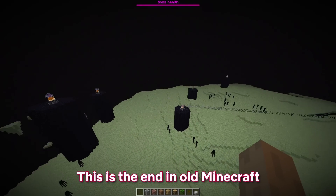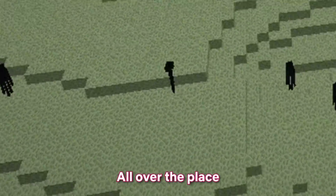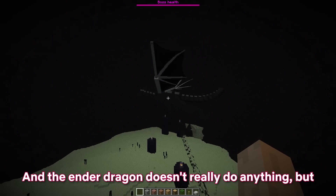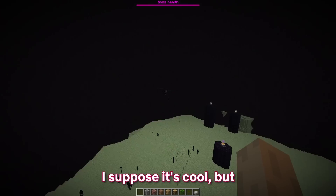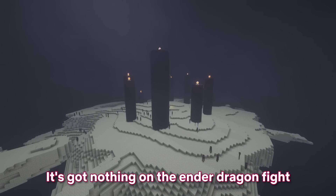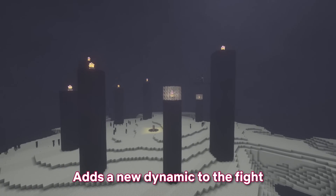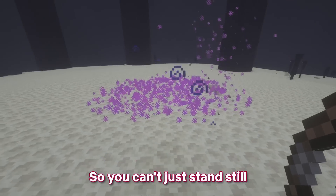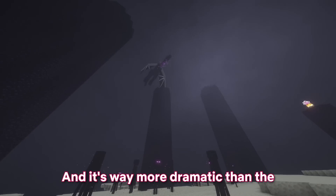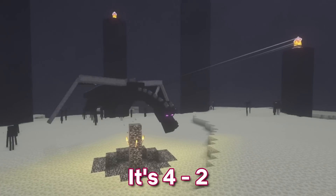This is the End in old Minecraft, and it really surprised me the first time I saw it again. The pillars are all over the place, and the ender dragon doesn't really do anything but try to charge and headbutt you. It's really messy. But it's got nothing on the ender dragon fight we have now — the pillars with cages add a new dynamic, the dragon shoots its breath at you, and it's a far more entertaining and dramatic fight. 4-2.